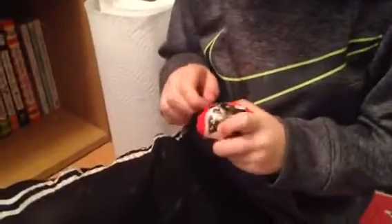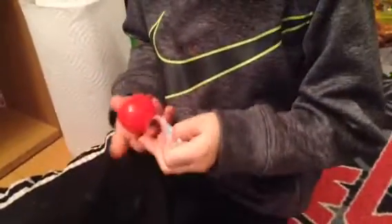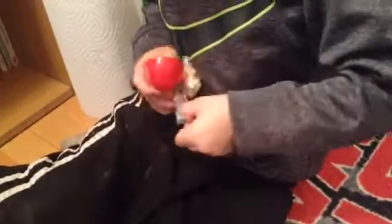Brendan, how do you, like, unwrap these things? There's, like, a slide — you open them back here. You open them back there, and then it'll open the egg. Yeah, they're sealed, eh? Yeah, they all are sealed. I'm unwrapping it. In my last red egg, I got more of four hammers.